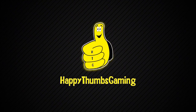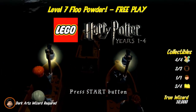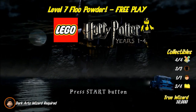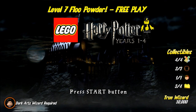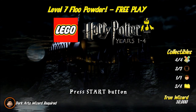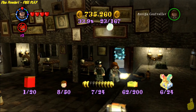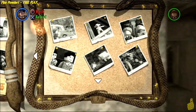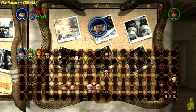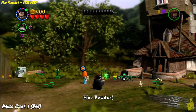Happy Thumbs Gaming. Hey everybody, it's Brian with Happy Thumbs Gaming. Today we're checking out Level 7 Floo Powder Free Play for LEGO Harry Potter Years 1 through 4. This is the beginning of Year 2, and as you can see on the right-hand side, we get all the collectibles minus the one gold brick we got for beating story mode. We're going for true wizard status of 50k. It's important to have a dark arts or dark magic wizard available to get all the collectibles — we've got Snape. We chose Floo Powder, and we're off.